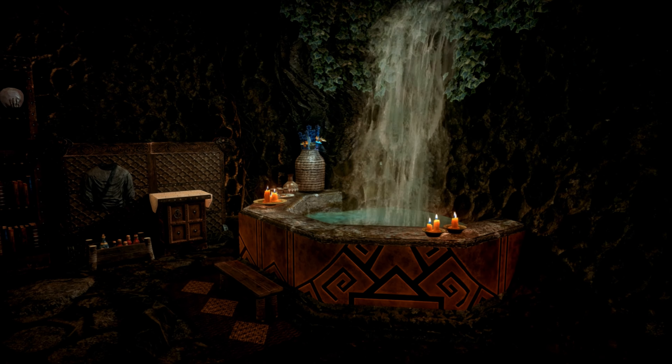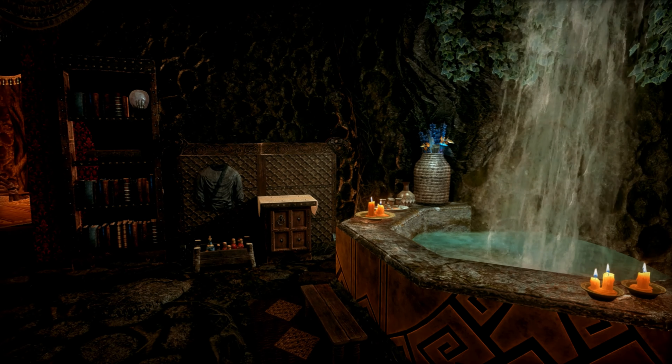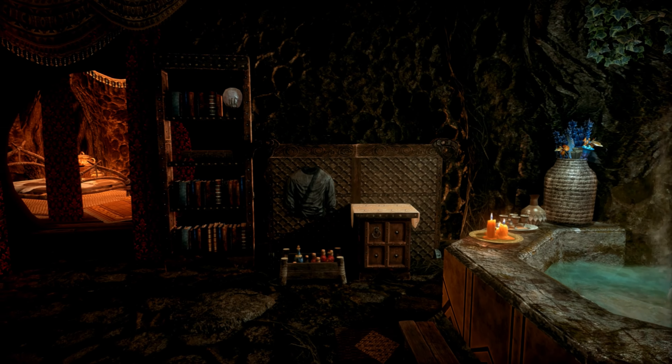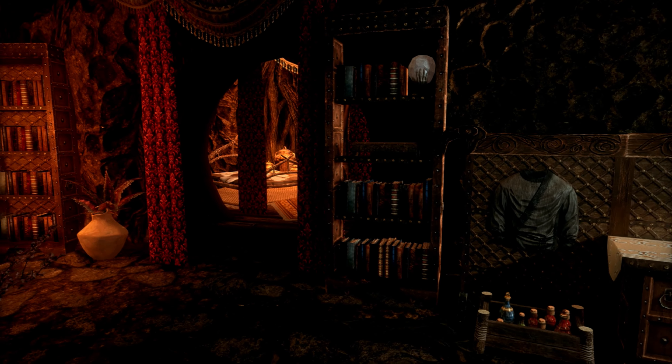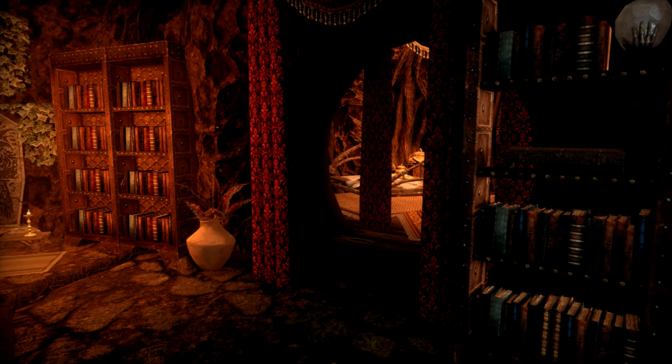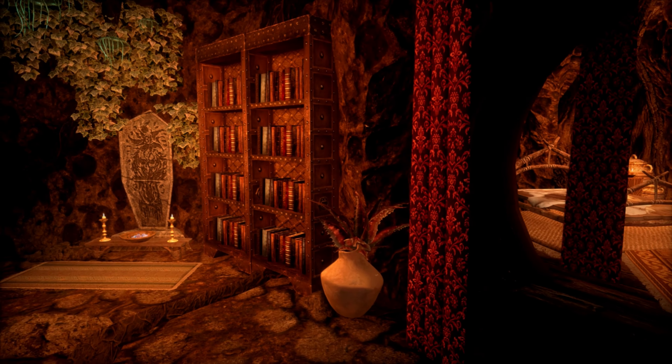They have two arcane enchanters, lots of books, and dwarven medals that you can take after you befriend Master Neloth. After you do some quests for him you gain access to this cool room with a staff enchanter — after all, he did invent it.